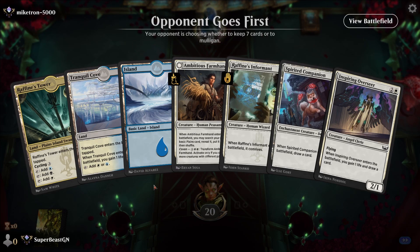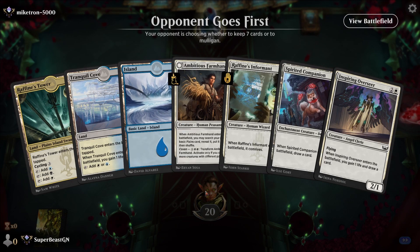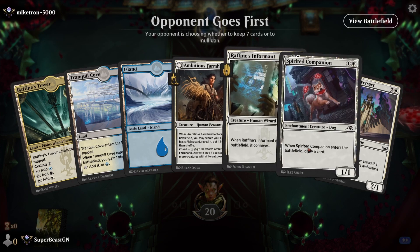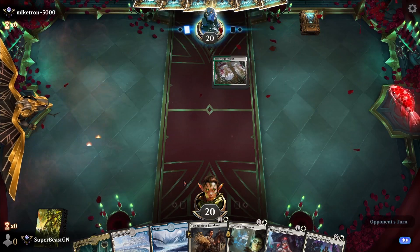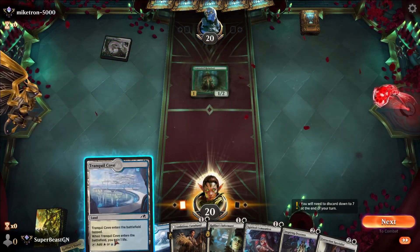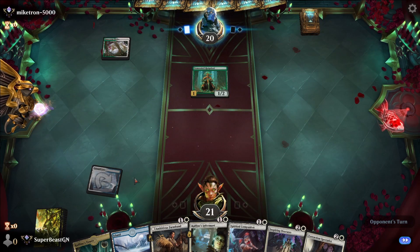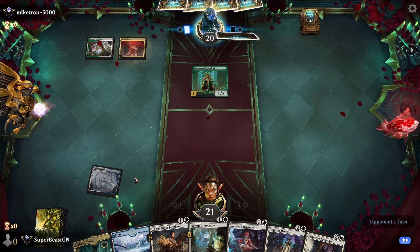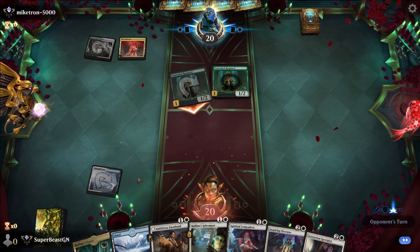New match — opponent goes first. I think we Tranquil Cove into Island. I don't know, I wish I could play something on turn three — the problem is I have nothing on turn two. Oh, and we just lose to this. We definitely have to play something on turn two.